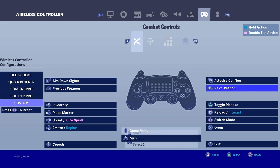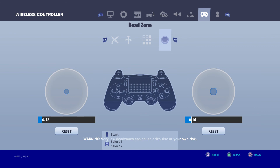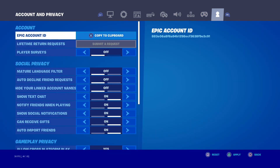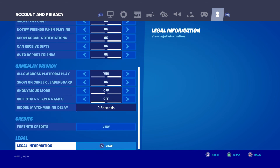I use custom controls. My edit controls — having edit on release helps you so much. You don't really need that many bindings, just the important ones. Dead zone settings are here, and the rest isn't really that interesting.